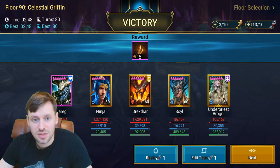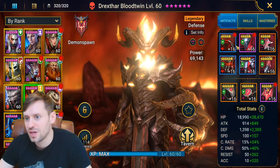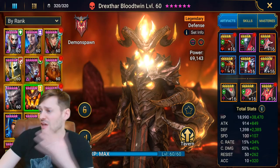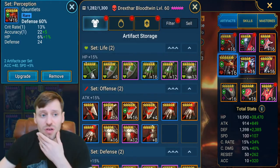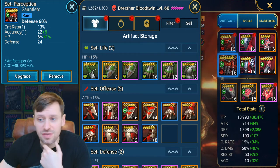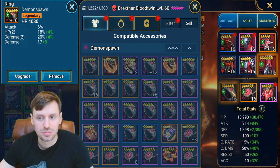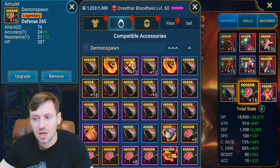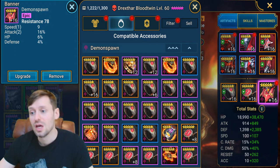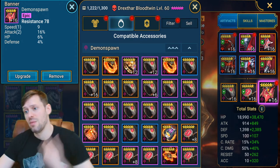Let's have a look at Drextar first. He's in lifesteal and perception. Perception gear is so good because you can craft it and get some really tasty stuff. So: defense gloves, HP chest, speed boots, HP ring, defense amulet, and a resistance banner. If you haven't got gear that's as good as mine, you can opt for an accuracy banner instead.